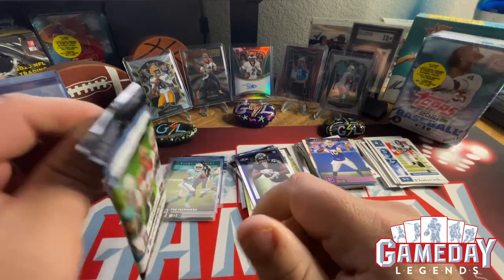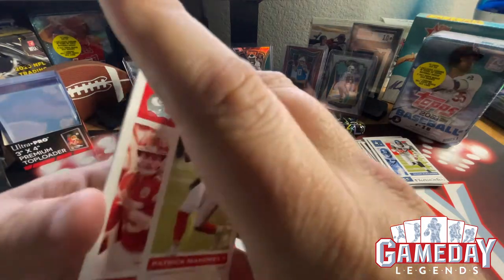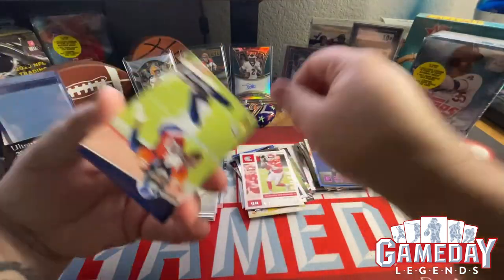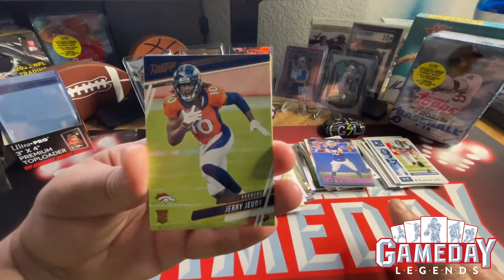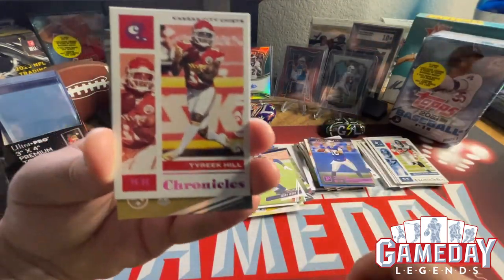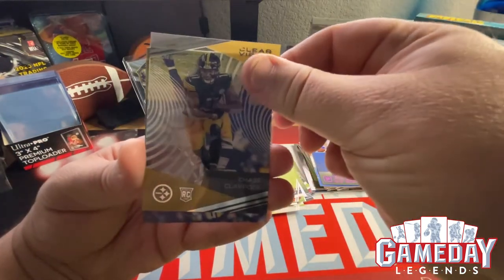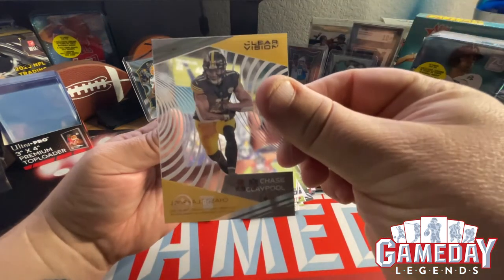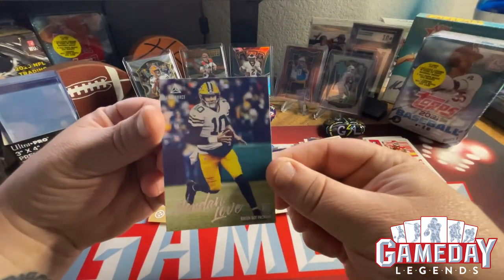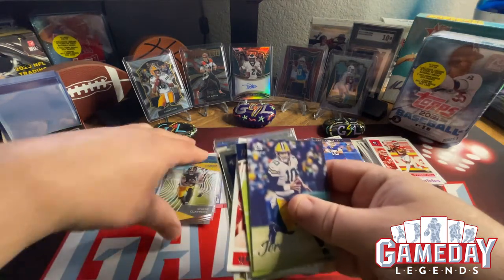The only thing I don't have is a Jalen Hurts, but let's hope we get something here in the last pack. We haven't got a Prism Black, but that's how it goes sometimes. Patrick Mahomes to kick it off — nice, he's always a crowd pleaser. Then we got Jerry Judy in the Prestige, we got another Tyreek Hill. We got a Clear Vision Chase Claypool — very nice. And the last card is going to be Jordan Love in the Illuminance — very cool. Wow, got a ton of hits!